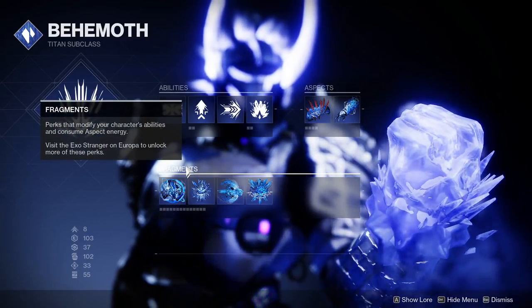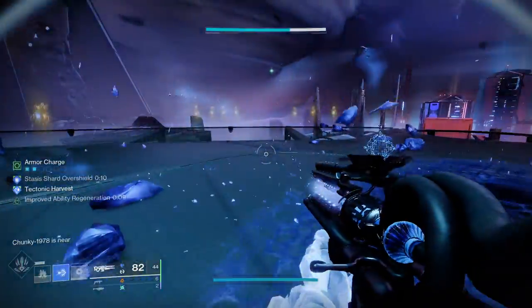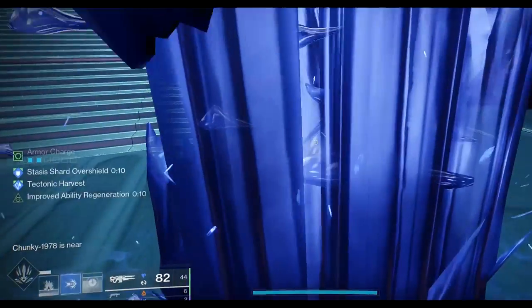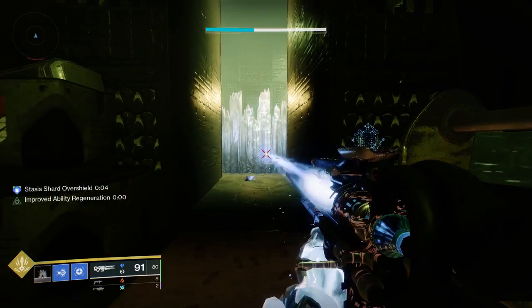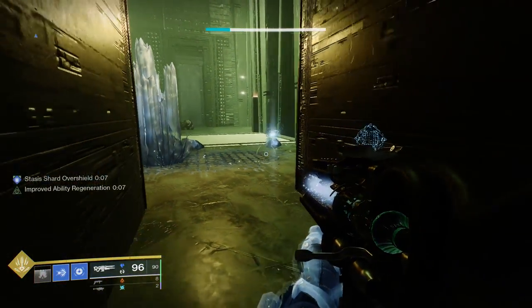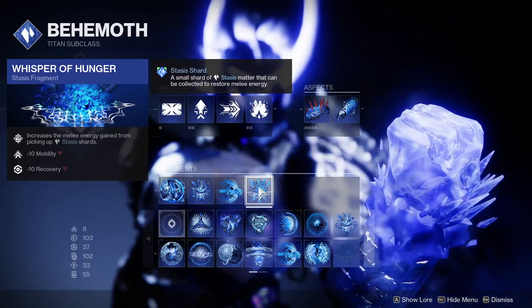Our fragments step up this power even further. With Whisper of Rime, we get overshield when collecting stasis shards — which happens literally all the time since our core loop has us breaking crystals for ability energy. Whisper of Shards gives greatly increased grenade recharge after destroying a stasis crystal, allowing us to spam our Glacier grenade. Whisper of Conduction sends stasis shards flying our way after destroying stasis walls — excellent range, and absolutely key for endgame content. Finally, Whisper of Hunger gives us increased melee energy when picking up stasis shards.